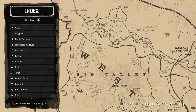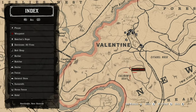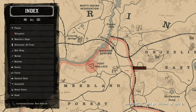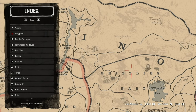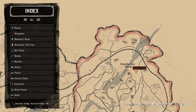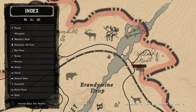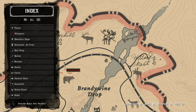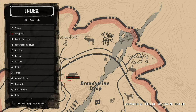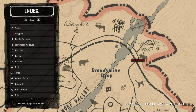These are great hunting areas. If you go further east, all the way far east, there is the Brandywine Drop and Willard's Rest area. This area has bear, moose, elk, deer, and even cougars. There is a lot of good hunting in this area.